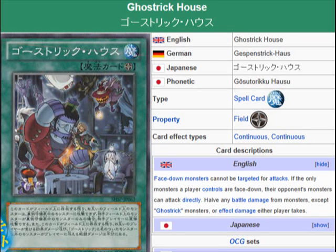What's up everybody, Yu-Gi-Oh 101 Card Review. I'm going to review another card that is set to be released in the OCG Booster Pack Shadow Specters, being released July 20th. What we're looking at here is the field spell for the Ghost Rick archetype. This is Ghost Rick House.